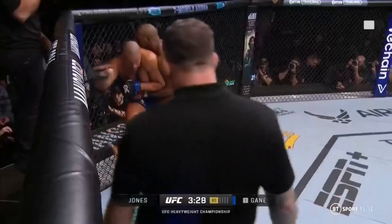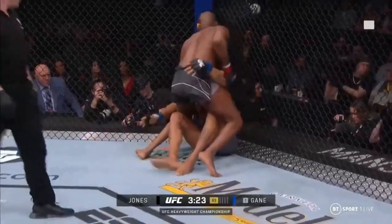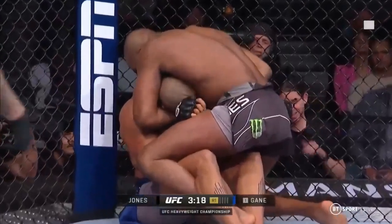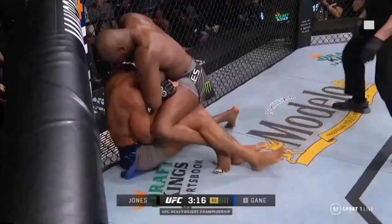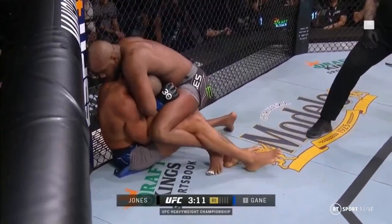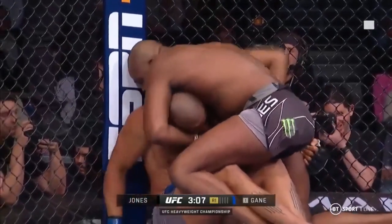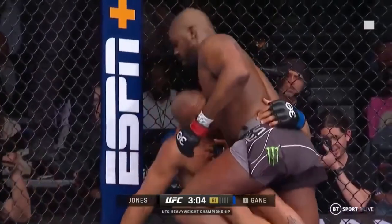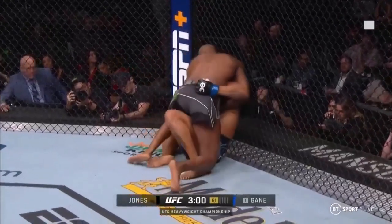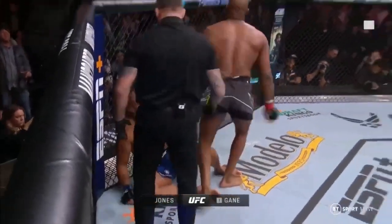Jones trying to get a hook in. Gane has got to try to circle his back towards the right. Jones does a good job of getting height here. He's attacking the guillotine — he's not quite under the chin, and Gane is not really in trouble, but Jones is certainly applying pressure. Keeping his head bent down makes it difficult to breathe. Jones is just making him carry his weight.